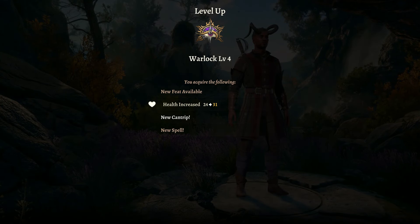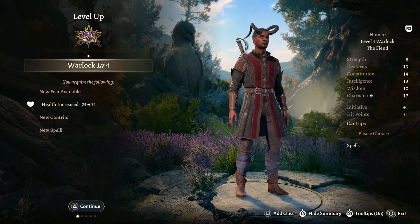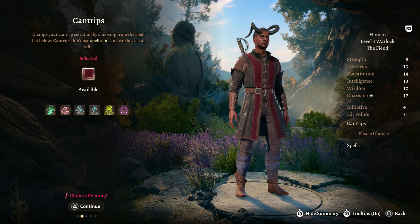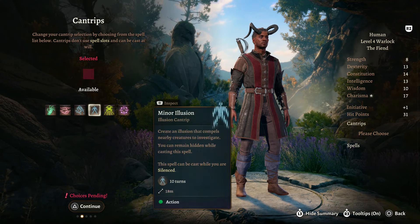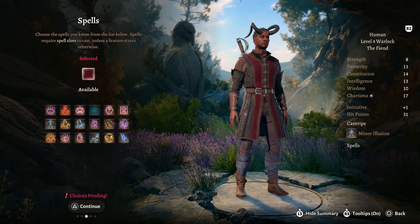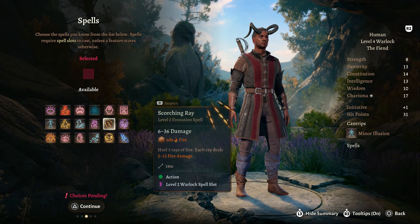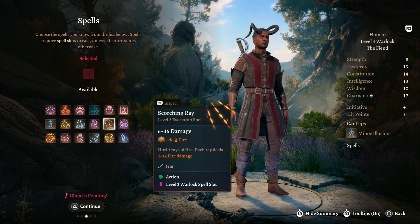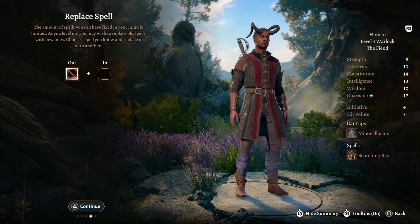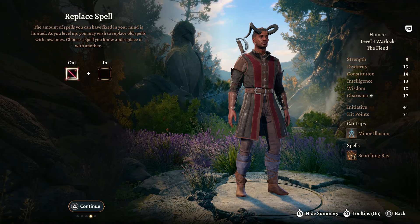At level 4 Warlock, we get some more health, a new Cantrip, a new spell, and a new feat. The Cantrip we're going to pick up is Minor Illusion - this allows us to group up enemies, making them easier when we have to fight a big group. We can also take Scorching Ray as a spell, which does a lot of damage and lets us use that Charisma modifier to our advantage.